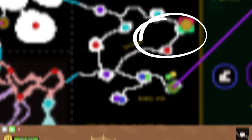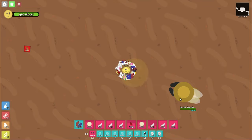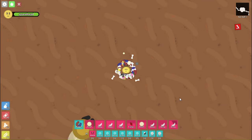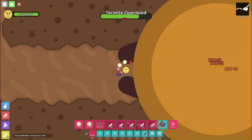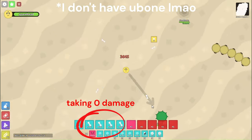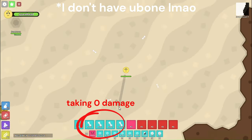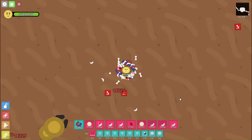In termite hell, this area has the highest rarity mobs. Similar to fire ant hell, it contains mostly mythic soldiers with a few worker termites and baby termites as well. There's also the termite overmine, which has the most health out of any mob in the game. The most and arguably only useful ultra petal from this place is bone, which can repeatedly hit mobs with low body damage, making it powerful against all legendary mobs and some mythic mobs.